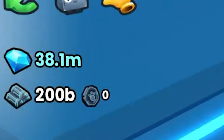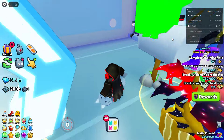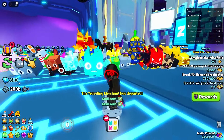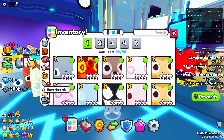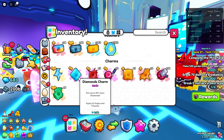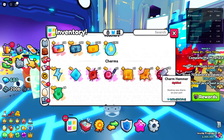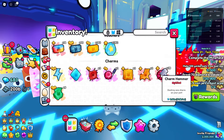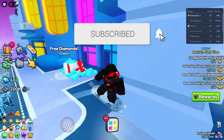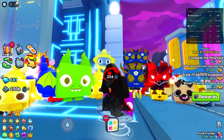Before we start, I gotta empty my gems to my alt account because we're gonna get a lot of gems from this — I'm curious exactly how much. I've sent all my gems over. Let's check our charms currently: we got a lightning charm, a diamond charm, a couple of chisels, and I also have 29 of these. If you enjoy these videos, please hit that like button and subscribe if you haven't already.